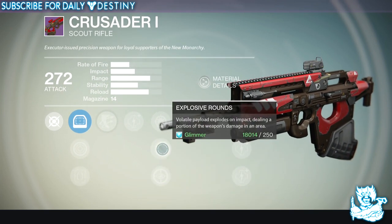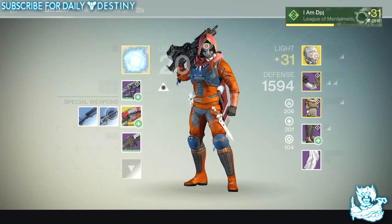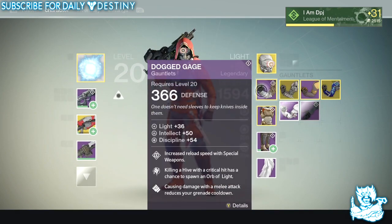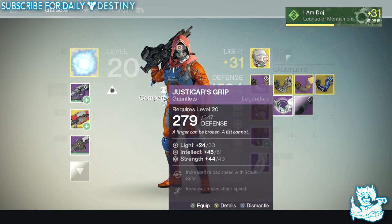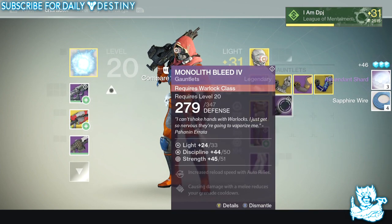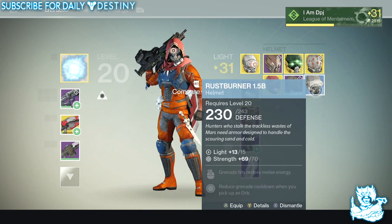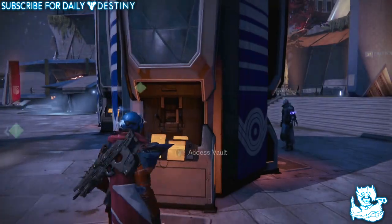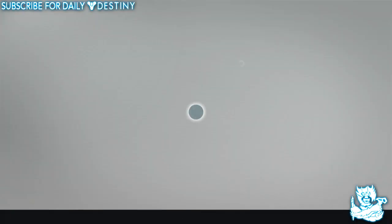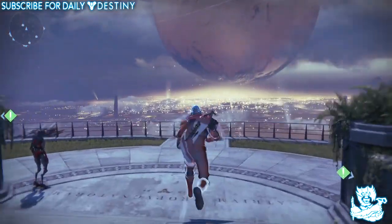That is basically the best weapon I've gotten from a postmaster package - that's insane. I also got a legendary chest engram, and some gear I don't need since I've already got that covered. I've got this for my Warlock which I'm going to save, because you never know - I might eventually make a Warlock. Overall, other than that, I'm actually quite happy with what I got.